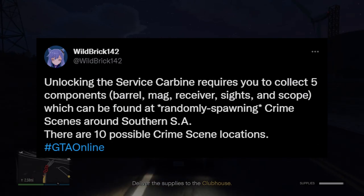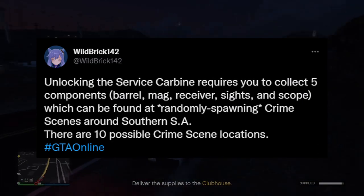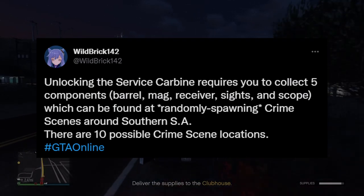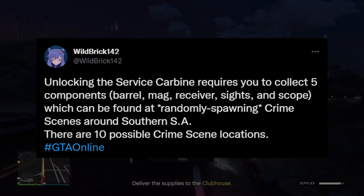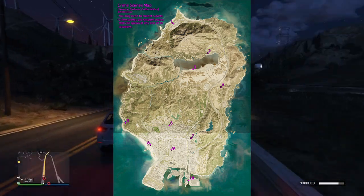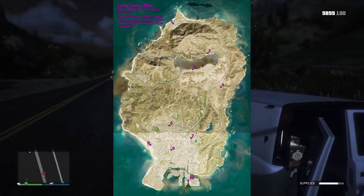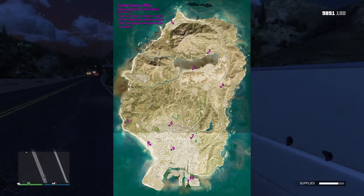They said that we have to collect five components, which are going to be the barrel, mag, receiver, sights, and scope. They can be found at 10 randomly spawning crime scenes around Southern San Andreas. These are all the 10 locations where these random events can spawn, and it should show as a blue dot once you get near it. It's going to be extremely similar to the drug events in the game or even the movie props.